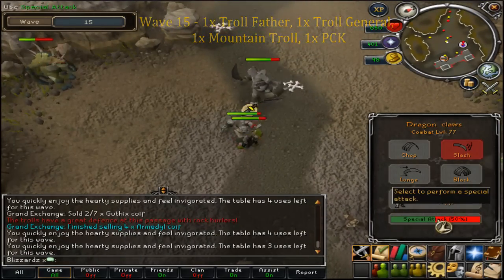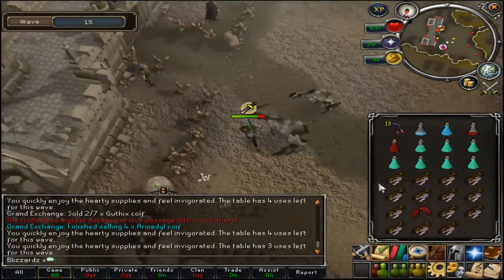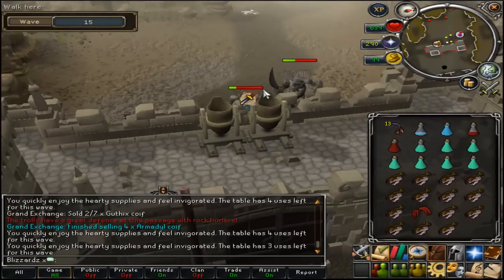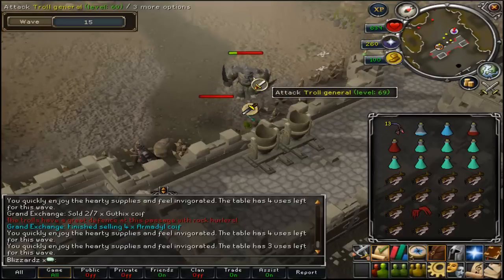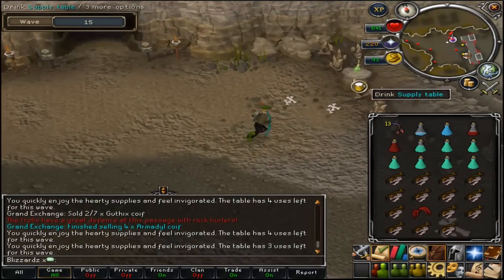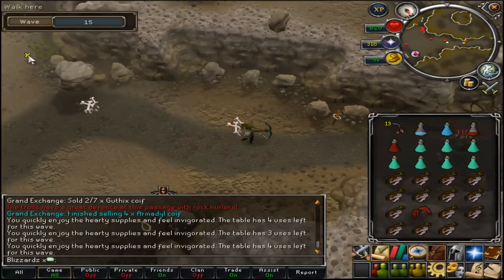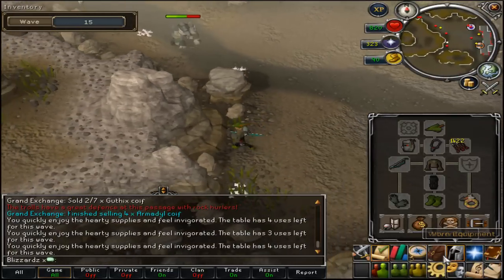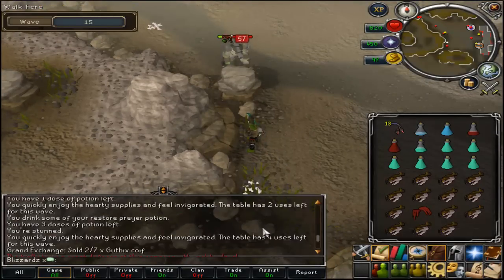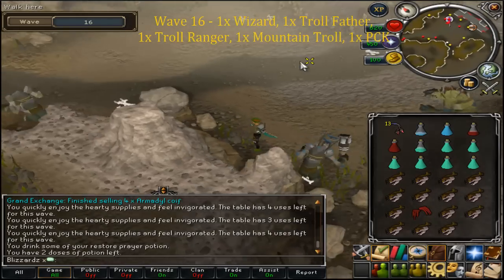Wave fifteen has a troll father, troll general, normal troll, and an infected. Try to spec out the father straight away before he spawns the runts - if you can do that it's really good. With just melee ones left it's easy to finish. Note that the wave isn't finished until you've killed the infected one too. If you go too far from the castle you get hit by unblockable damage from rocks thrown by trolls off-screen.